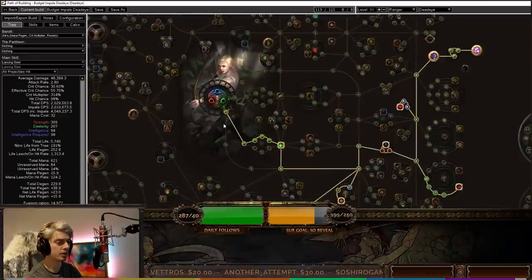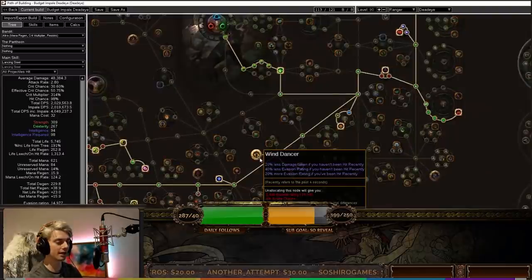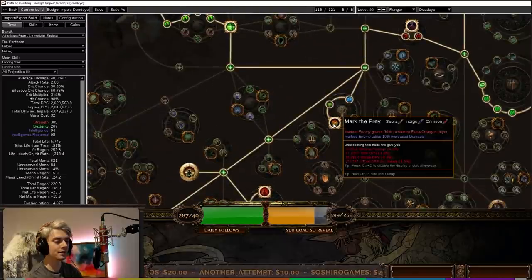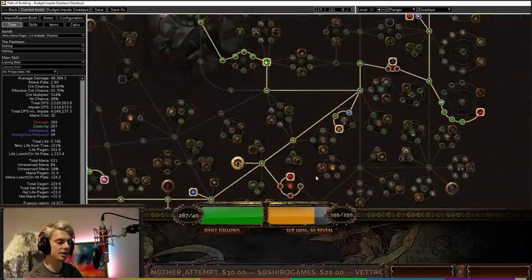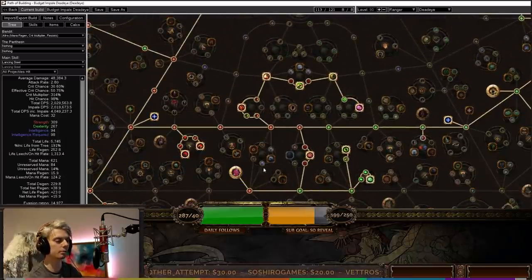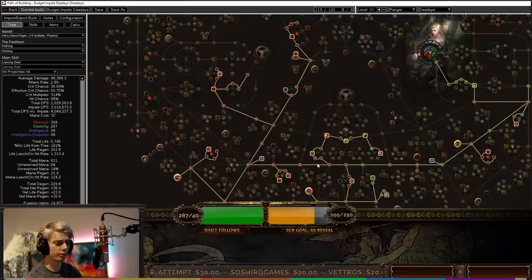For the budget tree we come right out of the Ranger area, picking up some life and critical strike chance. We are taking Acrobatics, Phase Acrobatics, and Wind Dancer as three keystone notables. Don't forget this special node with the mark notable areas — it gives cast speed, critical strike chance against enemies, and marked enemies take increased damage and grant increased flask charges. If you need more accuracy rating you can take that additional node as well. The rest is picking up sword nodes and two-handed nodes, making sure you pick up some intelligence, and then a bunch of life at the end of the tree. If you're taking damage during leveling, rush through here and pick up notables like Destroyer and Blade Sovereign, then pick up all the health as quickly as possible.